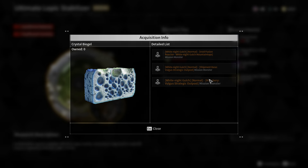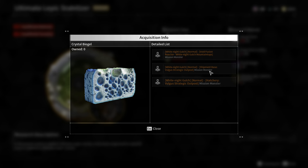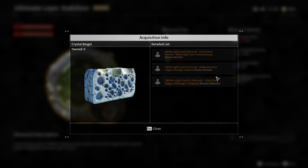They do drop from Mission Monsters in those two missions, but what's important to note is that these missions have a five-minute cooldown, so you can't just farm them one after another. The Biogel will drop from the Final Commander, which is basically a mission monster.